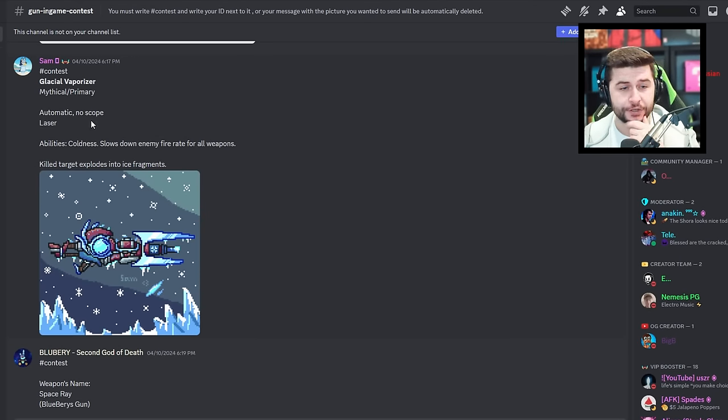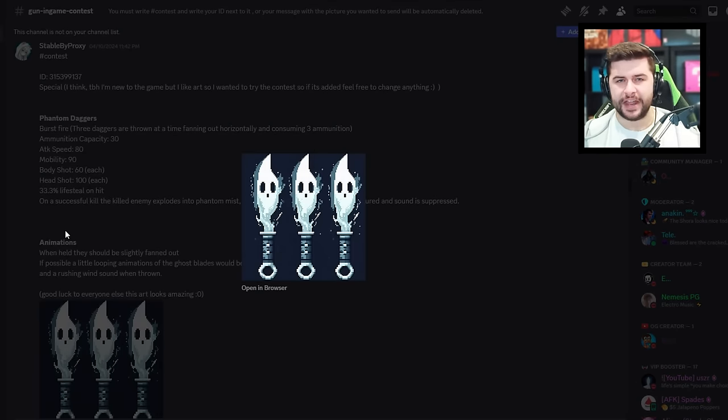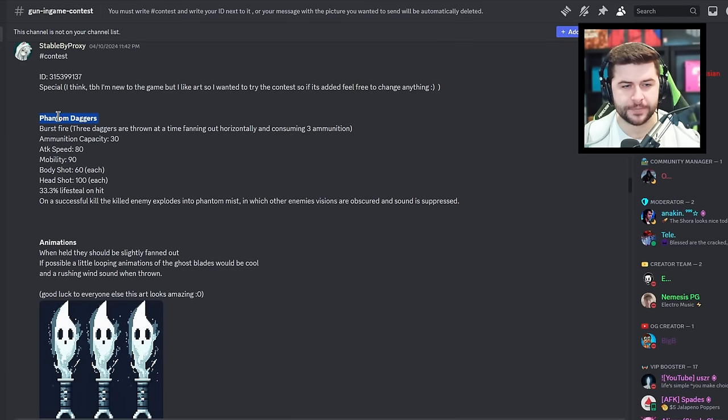The Glacial Vaporizer — automatic no-scope laser, coldness slows down enemies, and killed targets explode into ice fragments. Simple, easy — that's what I'd like to see. I'm also liking the Phantom Daggers design. It's burst three — three daggers thrown at a time, fanning out horizontally and consuming three ammunition. They'd also have lifesteal. The animation when held should be slightly fanned out, with a slow animation popping out of the handle, and a looping ghost blades animation. Yeah, I fully agree — I like them.